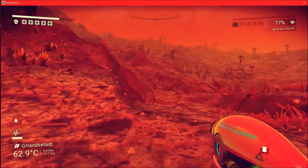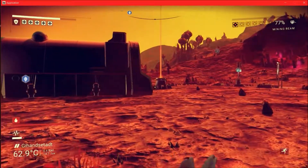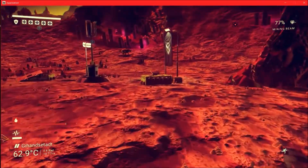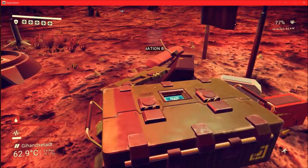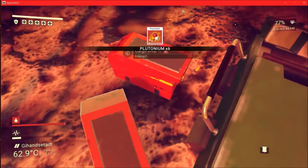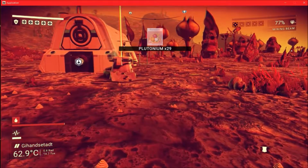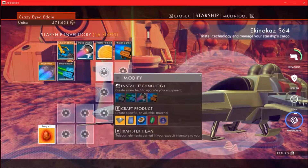I just don't have room in my multi-tool to build all of it. Alright, so we needed to build a bypass chip. Let's see what's over here. Fascination bead — nice, I'm fascinated. Alright, let's build this chip for this thing.